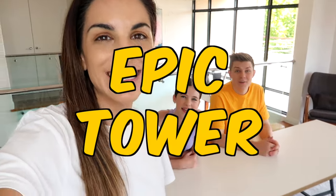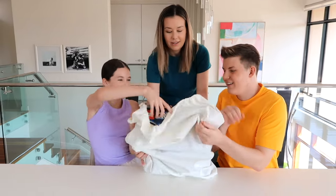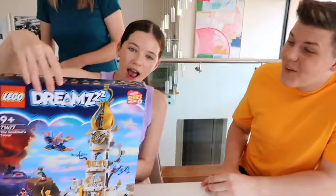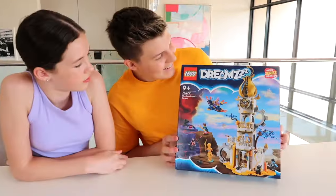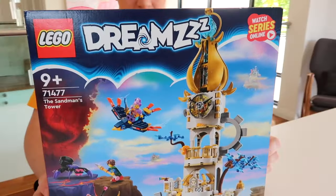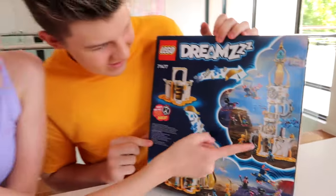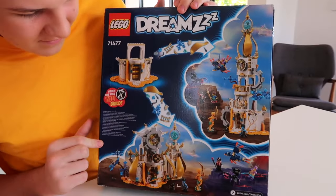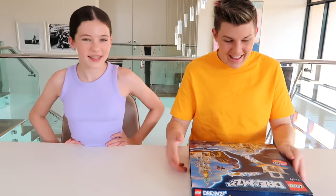It's time for the final round — time to build an epic tower! This one's a joint build, so you're going to do it together. This set is the LEGO Dreams Sandman's Tower — there are two ways to build it, a really big tall one and a big shorter one. They're going with the tall tower. Ready, set, build! There are seven bags in this one.